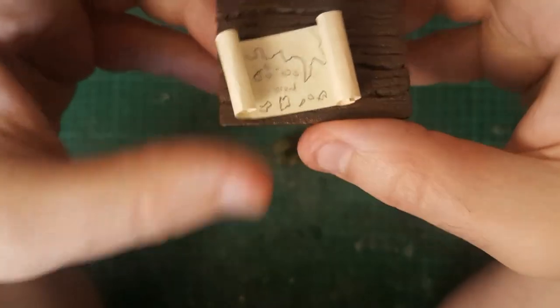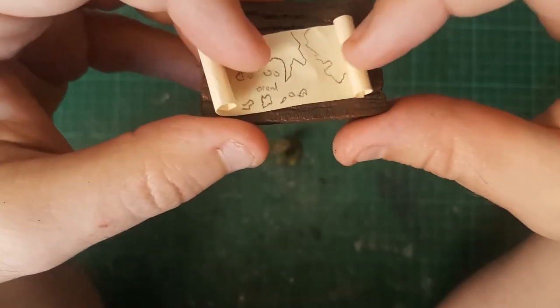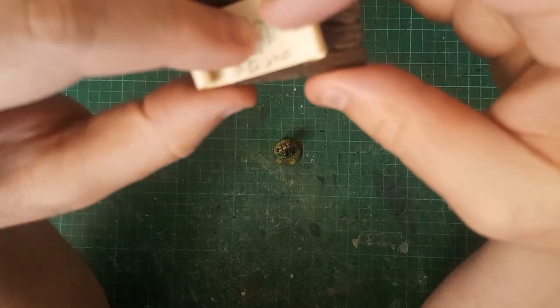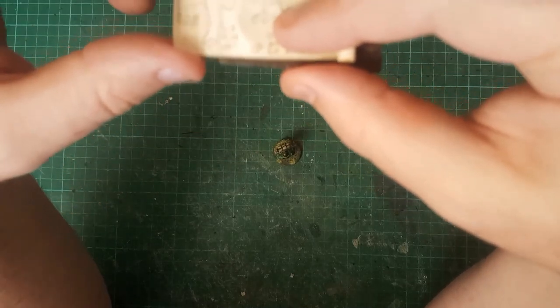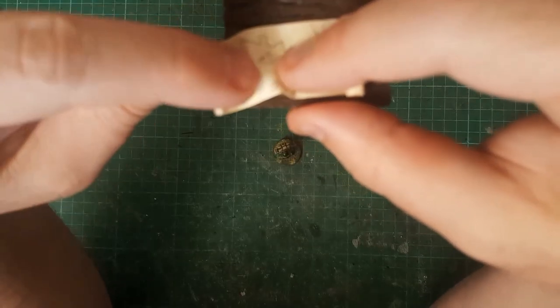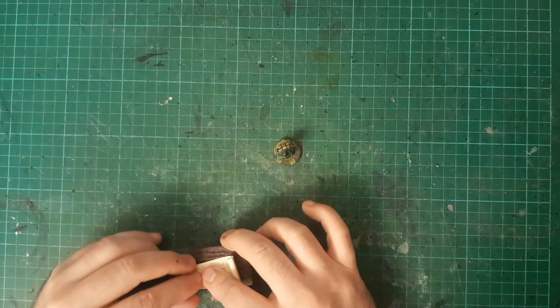So what about the rest of this table? Let's do a close up on the map first of all - there you go. So you've got the Isle of Dread here, Alfahia up there, and here the Karameikos. The Wildlands and the Savage Coast - little easter egg.